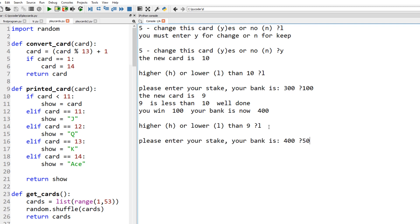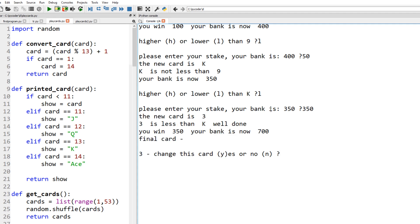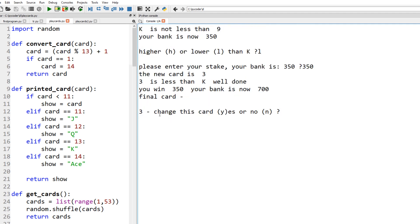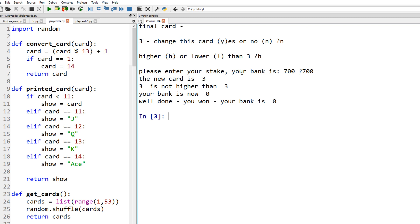Lower than a nine — hmm not good, a king. But king's a good card, so lower than a king — let's bet 350. Well done, right, 700 on the last card. We've got a three — shall we bet the whole lot? Higher than a three — 700. What's going to happen? Oh it's a three again. We've lost all our money on the last card again.